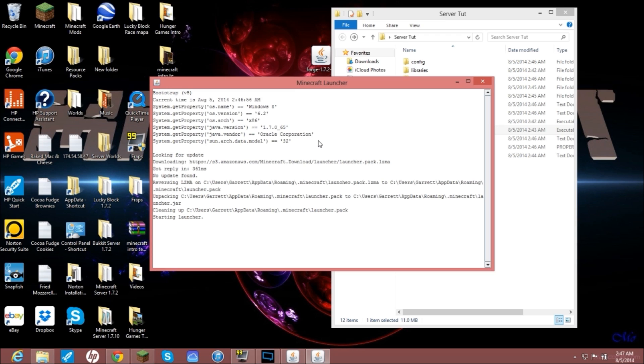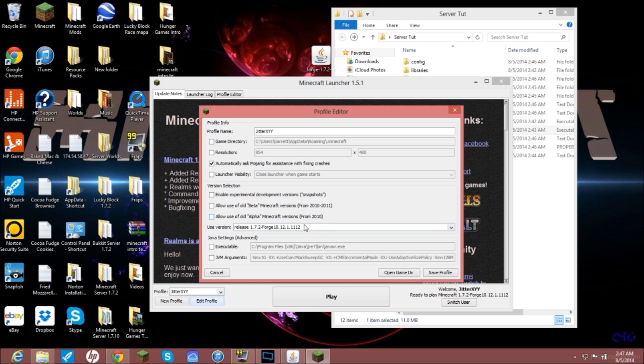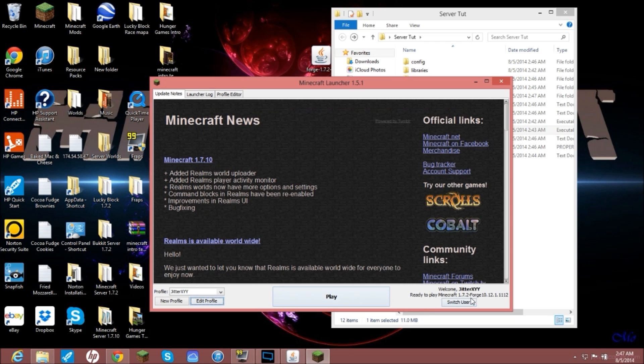Let your launcher load up. You are going to go to your Forge profile — whichever one you have, Forge 1.7.2. If you're on 1.7.10 or the latest version, go to Edit Profile, then Use Version, and scroll all the way down. You'll need to install the Forge client side first for this to work, and also put the Lucky Blocks mod into your client-side forge mods folder. Then hit Save Profile. You'll see it listed as 1.7.2-Forge 10.12.1.1112. Hit Play and load up Minecraft as you normally would.